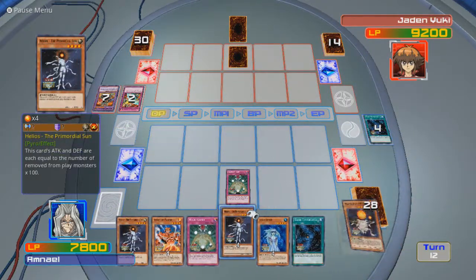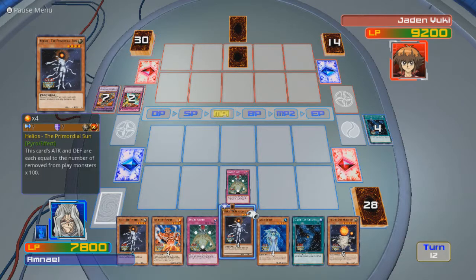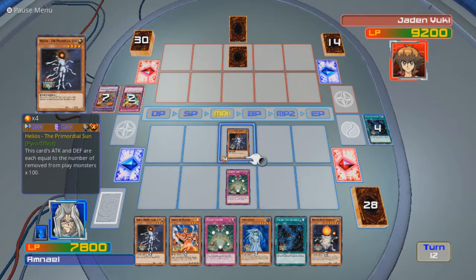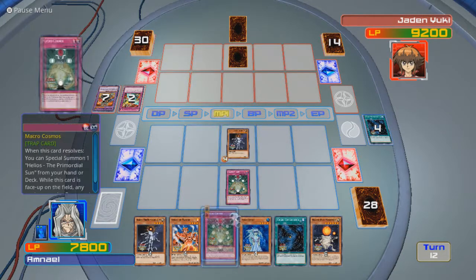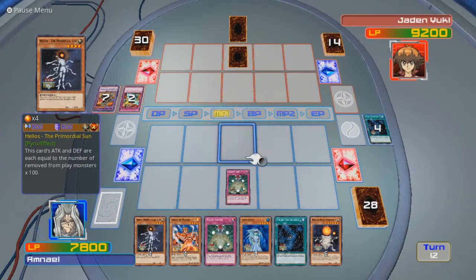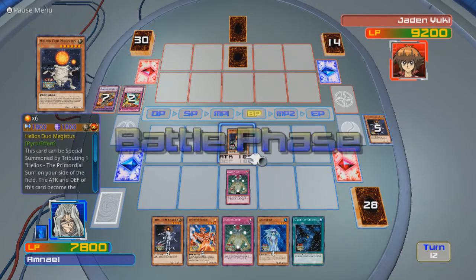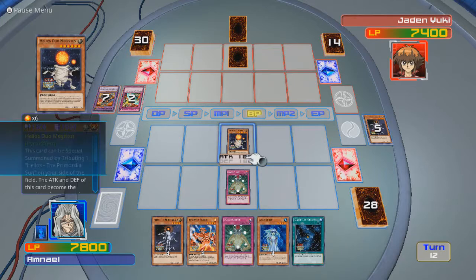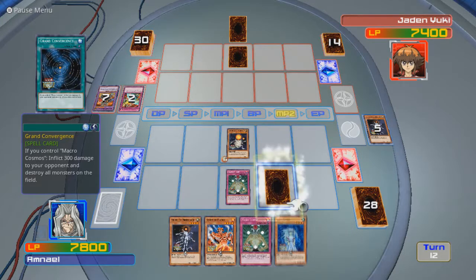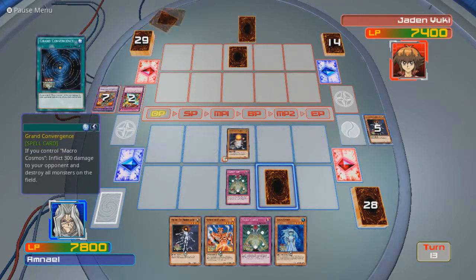There, that's better. Oh, that was a good draw — let's bring this out right now. So there are eight monsters banished at the current time. When I special summon this, there'll be another monster being banished — like so. Now it's up to 1800. Bada bing, bada boom. I will wait until you destroy this monster as a result of battle before I activate Grand Convergence again.